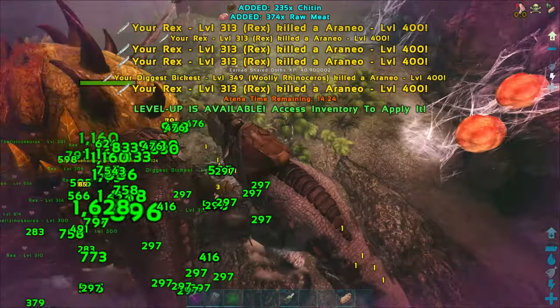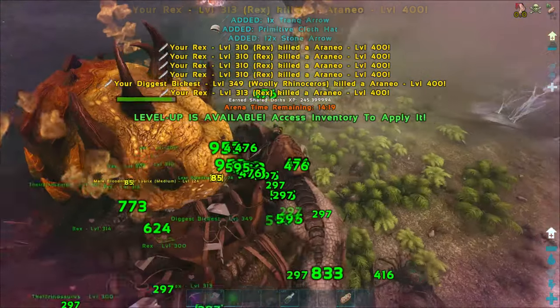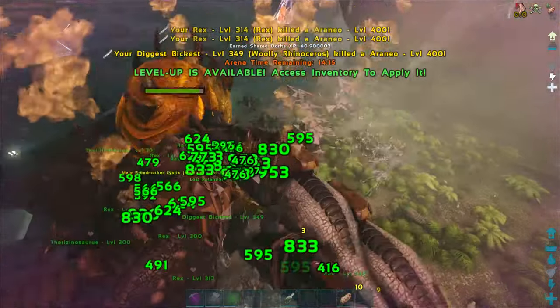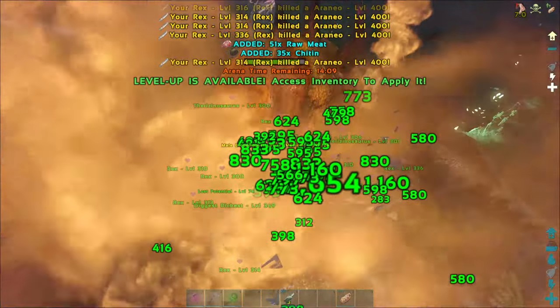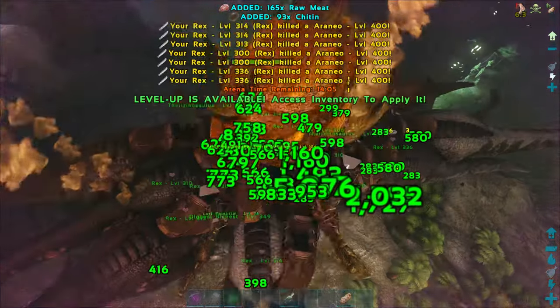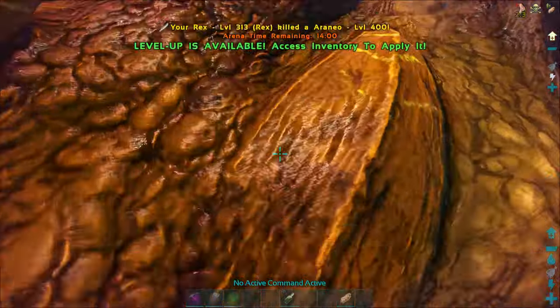Tech Tier also includes a Crafting Station that lets you craft pretty much anything in just a second. This Crafting Station is called the Tech Replicator, which is essentially a Smithy and Fabricator in one, and also crafts your tech gear arsenal. Basically, long story short, you'll want this gear at the end of the game to be the most powerful, and to build underwater bases, which were recently introduced with patch 256.